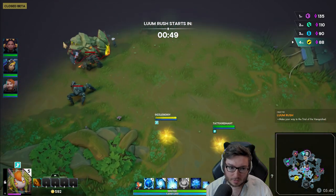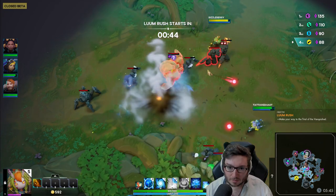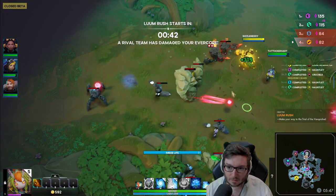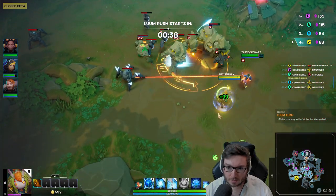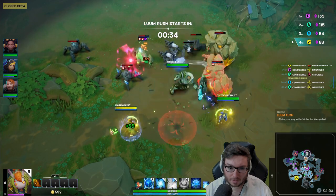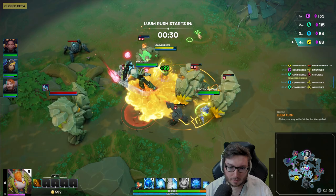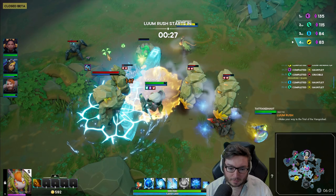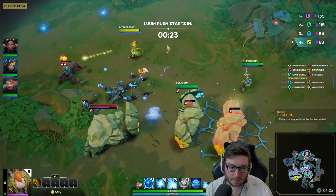We should try and do this loom crucible while we can. Managed to pull quite a few mobs here. Interrupting that healer with Confuse. With the Inspiration debuff, you're just going to try and hit as many different mobs as possible.